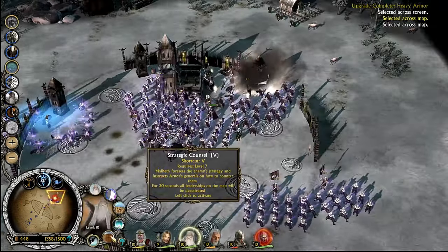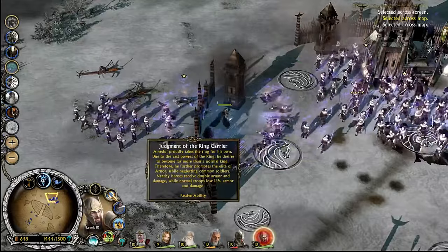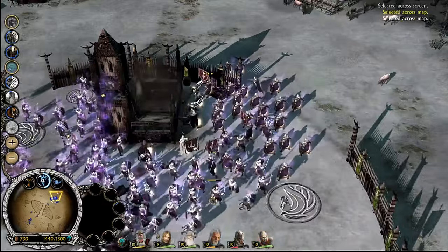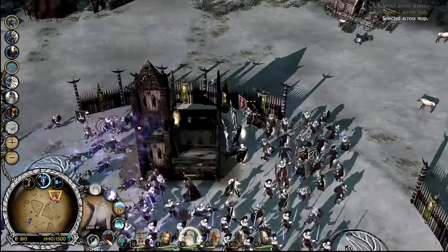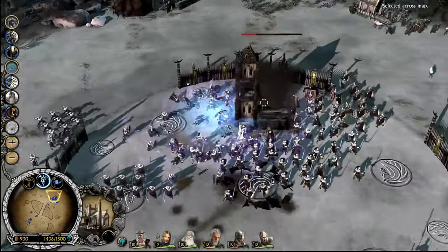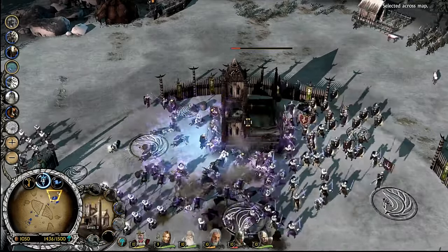Oh well, it is done. All leadership on the map disabled — it does not remove negative effects. There you go, we learned: negative effects of quote-unquote leadership auras are not affected by Malbeth's strategic council. I'm assuming that's the same for freezing rain. And Aranath is constantly knocking down his own troops because I used the ability. I like making things difficult for myself — haven't you noticed? If I had not taken the ring, our army would be 15% stronger.